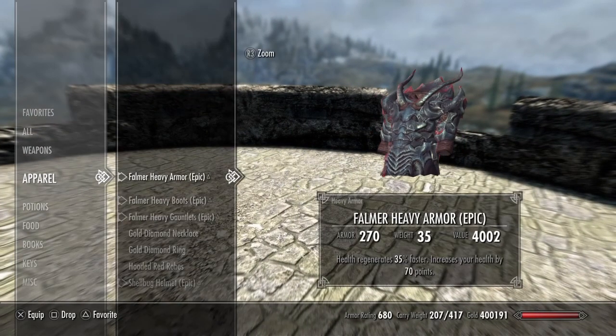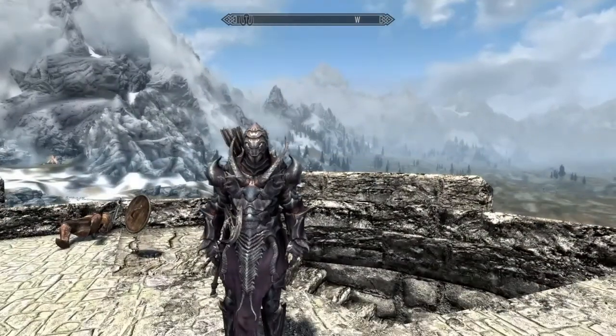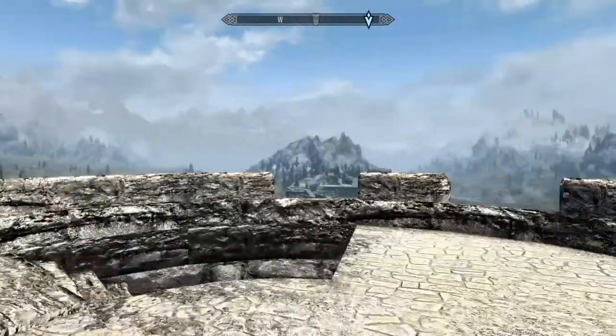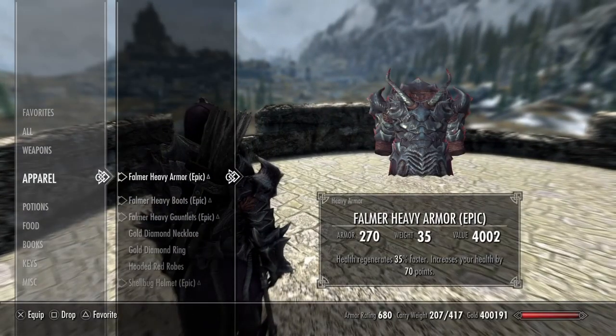Starting off with the armor, I chose the Falmer Heavy Armor for this build. It has the same base protection as Ebony, so you don't need that extra skill point getting Daedric or Dragon, but it's still really good armor. The armor rating is 270 when upgraded, and the enchantment I put on it was health generates 35% faster and increases my health by 70 points — a super health upgrade. Because if I'm fighting mages, they usually launch a ton of attacks and on some characters I just get blown away in two seconds.